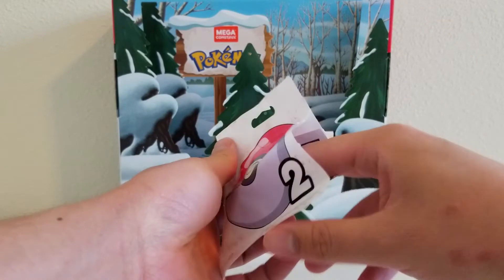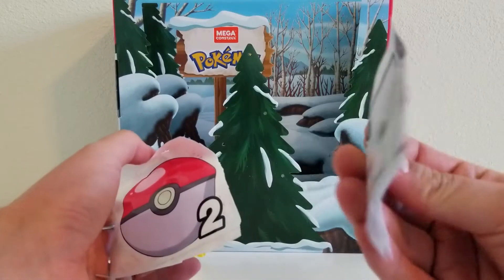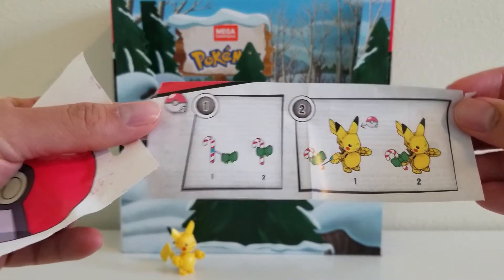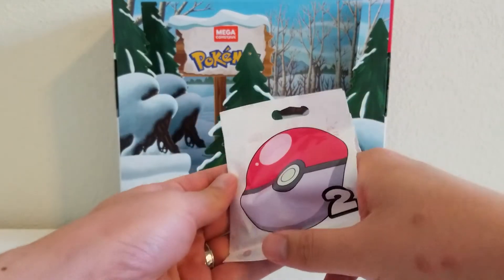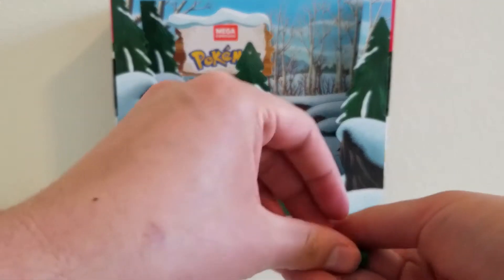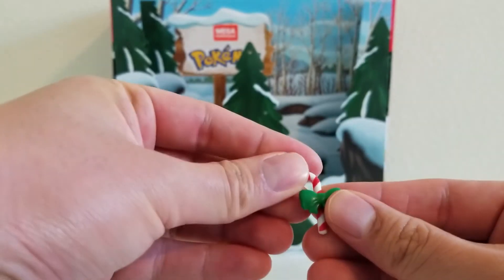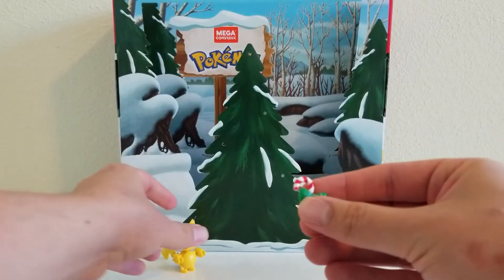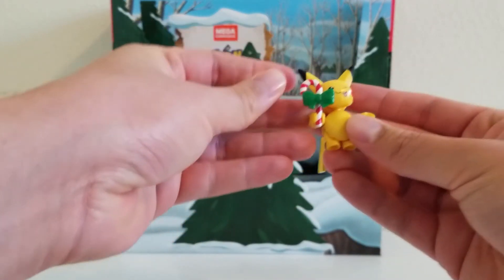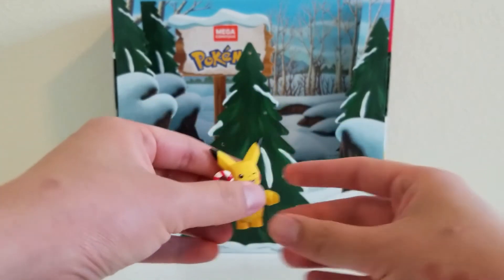Here we go. It doesn't feel like there's a lot in here. So it looks like we're going to be getting Pikachu's candy cane accessory. This looks simple enough, I don't think I even really have to set up a build for this one. We get two pieces for day two. All I do is snap the bow onto the candy cane and give it to Pikachu. So let's go ahead and do that right now. And there we go — we have Pikachu now with a candy cane accessory.